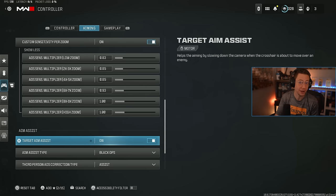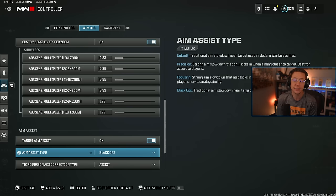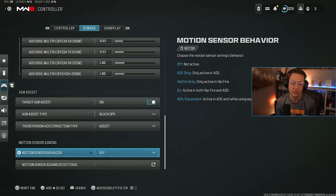Target aim assist — of course you want this on. Everyone's trying to abuse aim assist, and playing without it just isn't the smartest thing given how good aim assist is in COD right now. Still going for the Black Ops aim assist type. There's been a lot of talk about this versus Default, but most people still trend towards Black Ops for the best rotational aim assist and the easiest way to cheese that — so I'd still recommend it. As far as motion sensor aiming like gyro aiming, that is a very niche area for controller gameplay, and if you're interested you'd want to do a lot more research — 99% of competitive players are not using it.